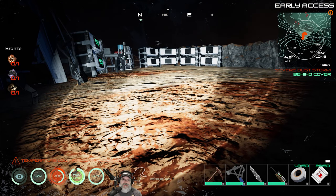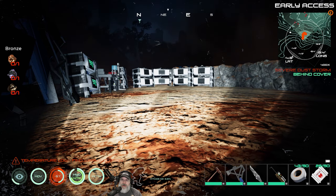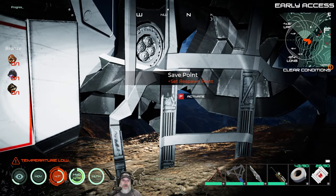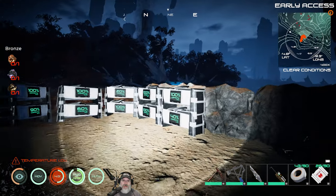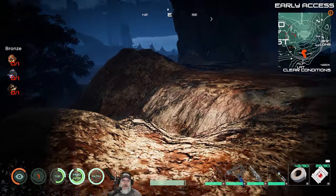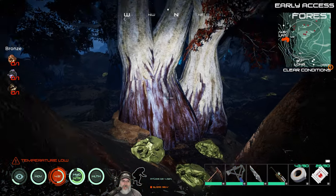I'm just going to wait out this dust storm and when it's over we'll start making our way to mine two, what used to be called beta mine. Okay, the storm is over - let's do a save point and then we're going to head out and go to mine two, which is going to be to the north of here. I'm not exactly sure how to find it from here but we'll figure it out.